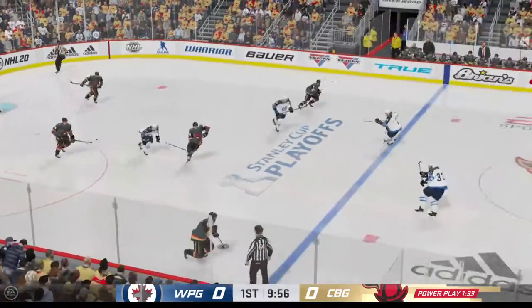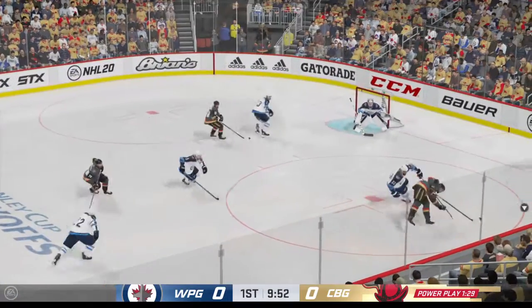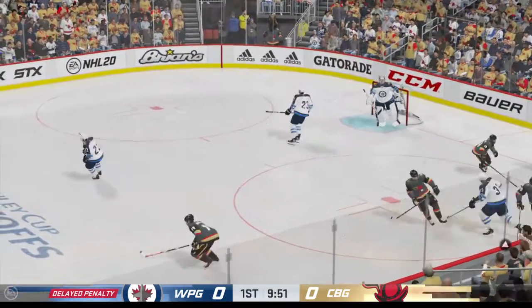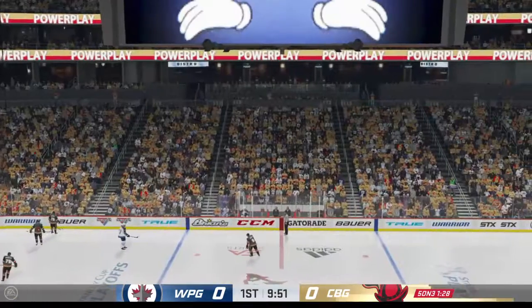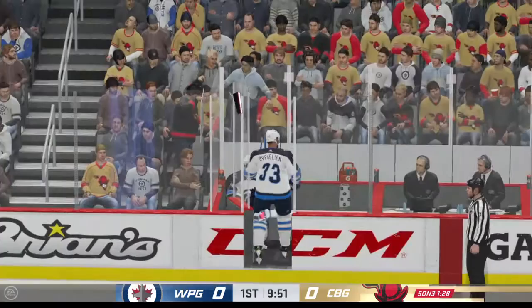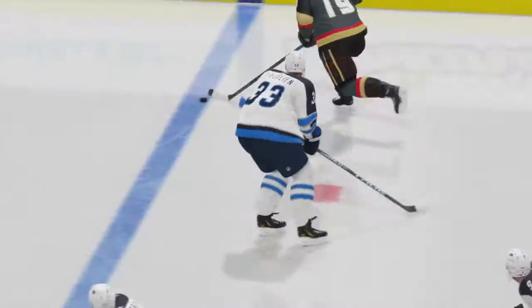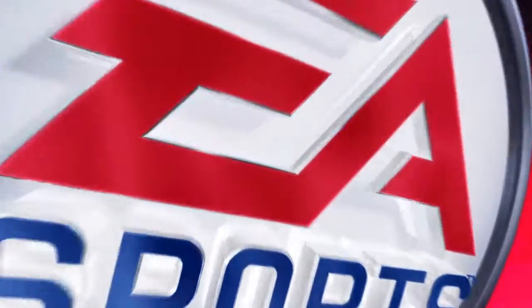Nova Scotia's gained possession along the boards. Takes it across the blue line. McDonald's tripped up and the official's hand is in the air signaling penalty. Here comes the call from the official — he's going off for tripping. Doesn't everybody feel like they're innocent on a trip? You feel like you're innocent on most every penalty, but this one always feels like, 'Did you really have to call it?'